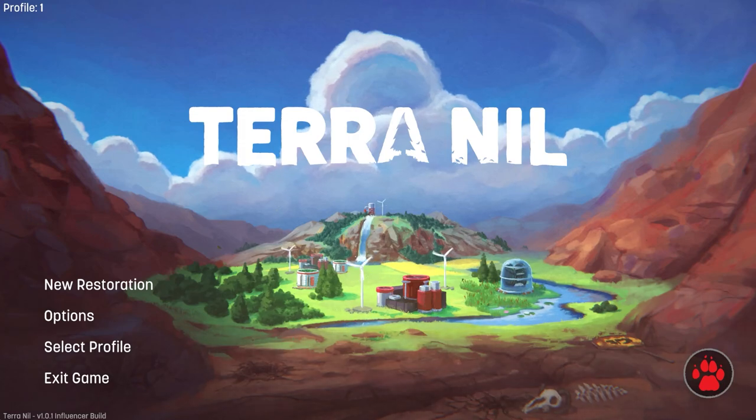Welcome back to Terra Nil. Today's beverage is a nice chamomile tea. I've featured this game a couple of times on the channel before — once as an early prototype and then as a limited run demo. This is the version 1.0.1 influencer build; I've been given the opportunity to try part of the full game before release. It's due out on the 28th of March, so it's out soon or out now depending on when you're watching. Links will be in the description.